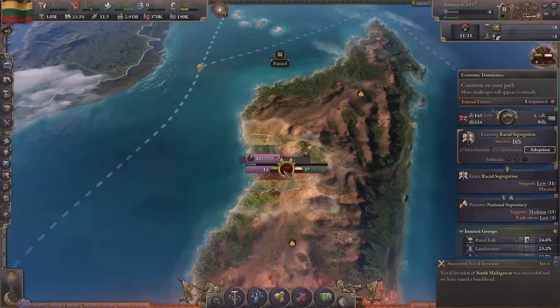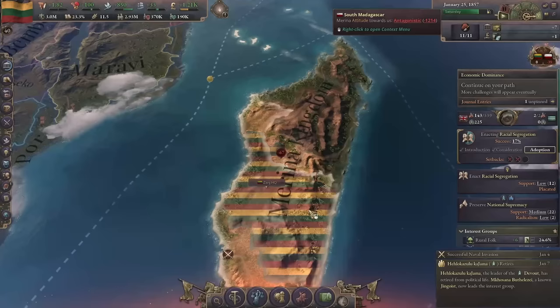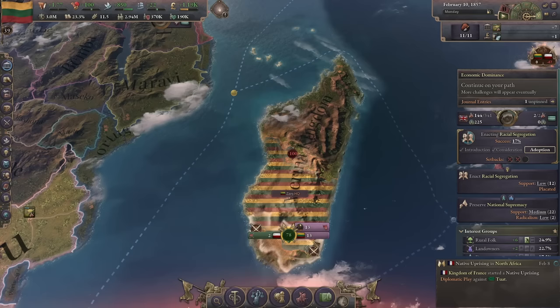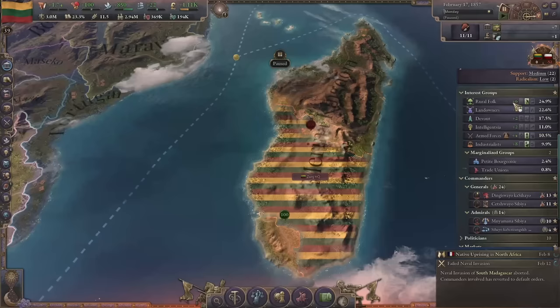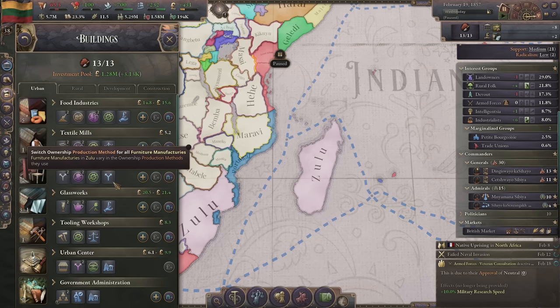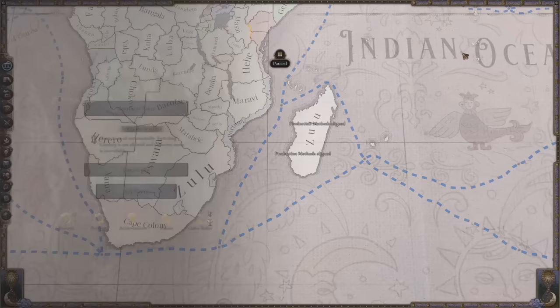We should have some more convoys now - maybe not enough for the entire war but a good amount nonetheless. There are the Madagascars - we incorporate them and it takes only five years. Dye workshops for this guy and we're going to kick up filing cabinets. Let's reset production methods on both.